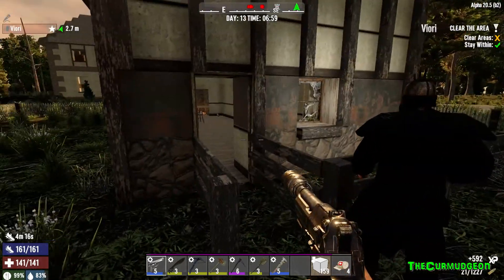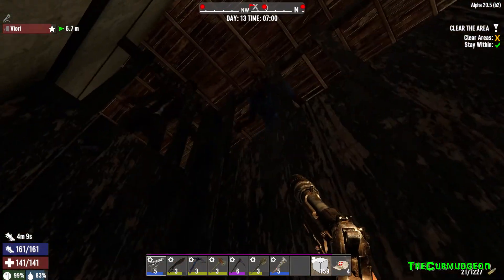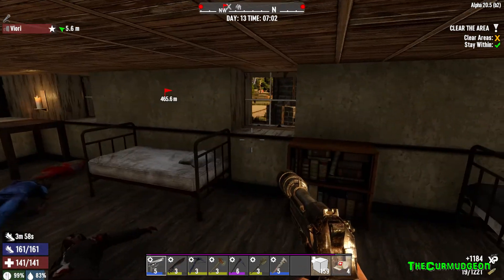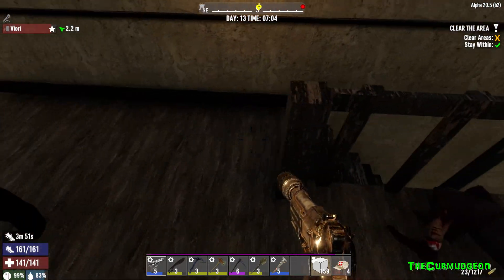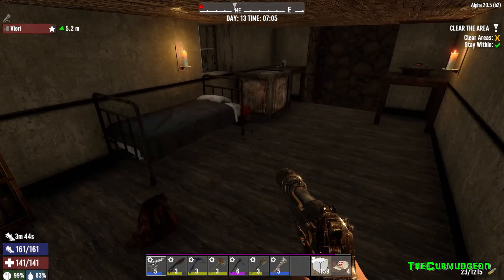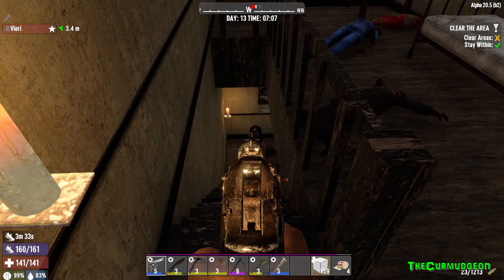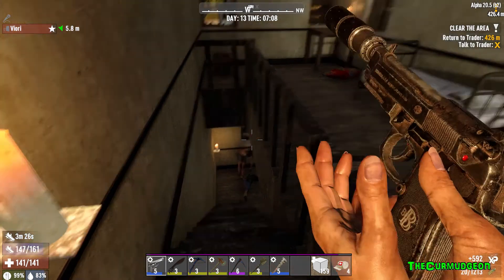Yes, I can see your health is down. What's going on in this place? It sounds like there are zombies beating on stuff. Oh yeah right here — they can't get through the railing. Wow, that is one low ceiling. I've got the stairs covered. Is there another stair up? How are they getting out onto the balcony? Maybe they spawned on the balcony? I'm thinking from the standpoint of realism of the POI design.